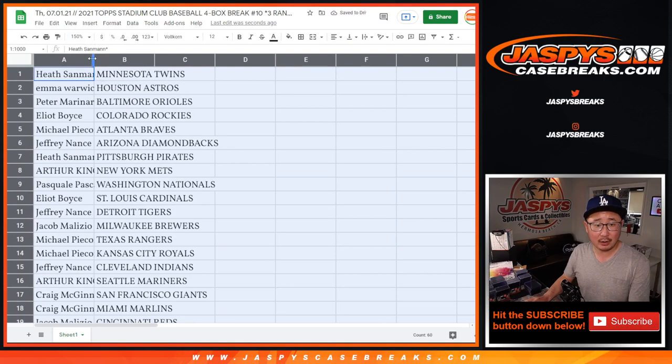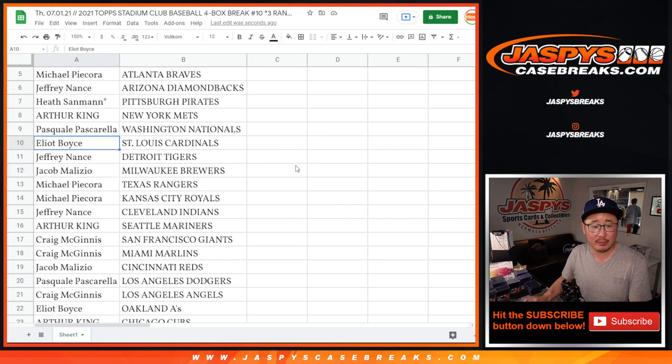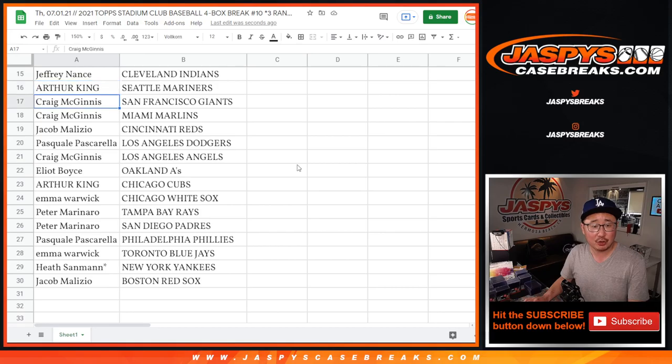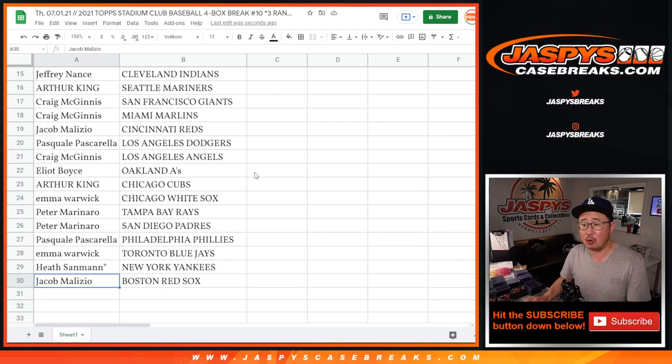Trades are allowed if you'd like. Heath with the Twins, Emma with the Astros, Peter with the O's, Elliott with the Rockies, Michael with the Braves, Jeff with the Diamondbacks, Heath with the Pirates, Arthur with the Mets, Pascal with the Nationals, Elliott with the Cardinals, Jeff with the Tigers, Jacob with the Brew Crew, Michael P with the Rangers and Royals, Jeff with the Tribe, Arthur with the M's, Craig with the Giants and Marlins, Jacob with the Reds, Pascal you got my Dodgers, Craig with the Angels, Elliott with the A's, Arthur with the Cubs, Emma with the White Sox, Peter with the Rays and the Padres, Pascal with the Phillies, Emma with the Bluebirds, Heath with the Yankees, and Jacob with the Red Sox.